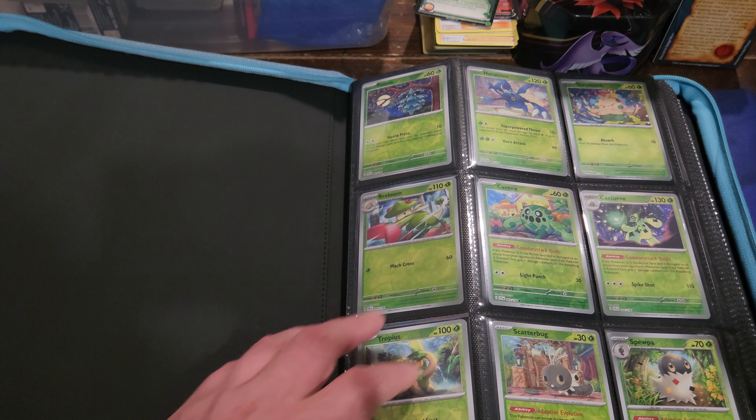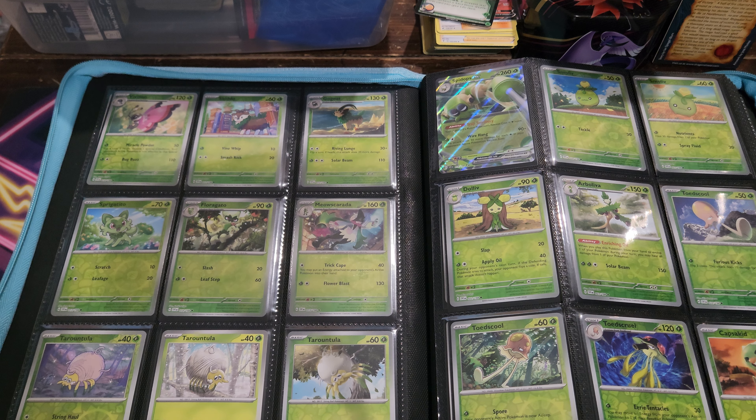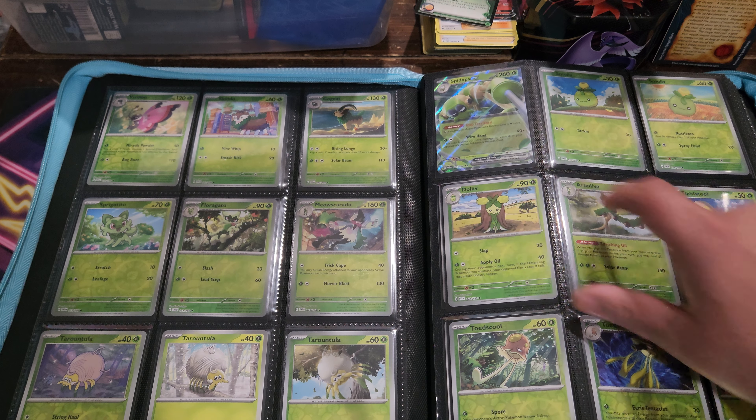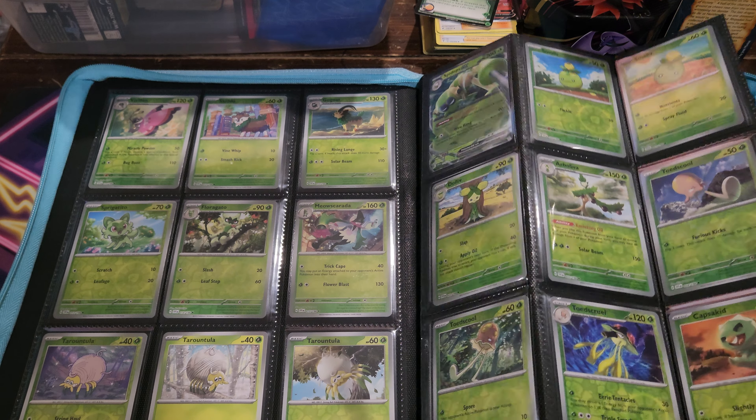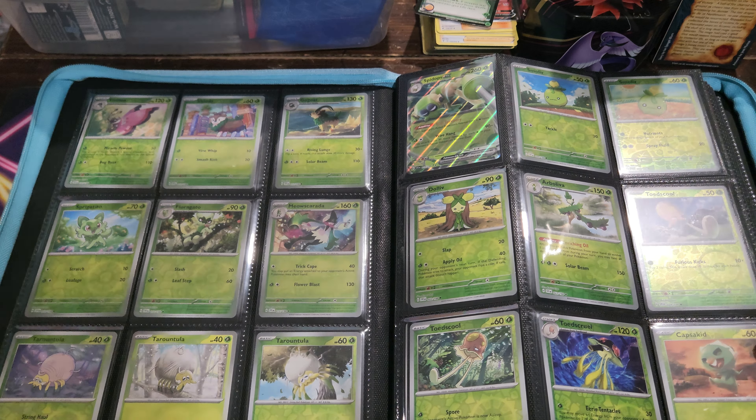We've got the grass type here, very nice — hopefully you guys can see the binder okay. There's the first EX, Spidops EX, very nice. I am missing that one — maybe we can pull that one in the packs. You've got the Arcanine EX right there, very nice, same with Gyarados down there in the corner.